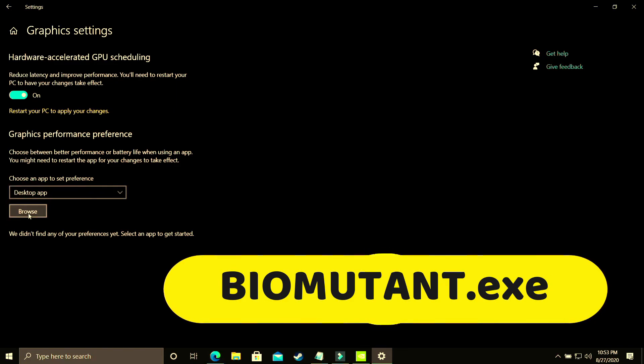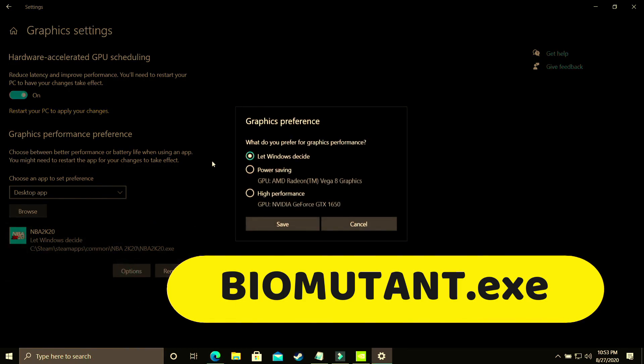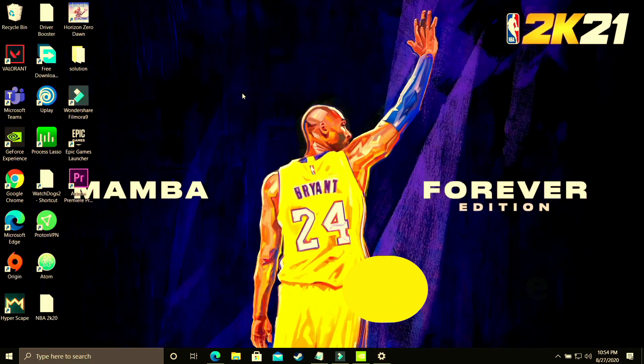Here you have to make sure you select desktop app and browse for your game's .exe file — in this case Biomutant. Since I don't have that game on my recording PC, I'll demonstrate with NBA 2K20. Add it here, then go to options and make sure you select high performance — that is your dedicated graphics card, in my case Nvidia GeForce GTX 1650. Make sure it is set to your dedicated graphic card. Save these settings, restart your PC, and your game's performance will surely be boosted.